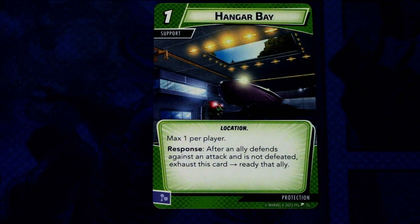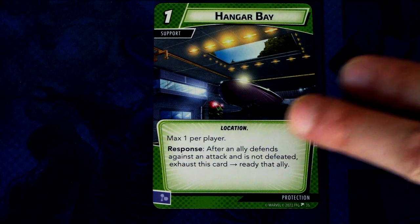We only got protection cards for the other aspects. We have Hangar Bay — three copies. Hangar Bay is a one-cost support, Location, maximum one per player. Response: after an ally defends against an attack and is not defeated, exhaust this card to ready that ally. If you're building a tough ally deck that would be really good. Can be committed as a mental resource.